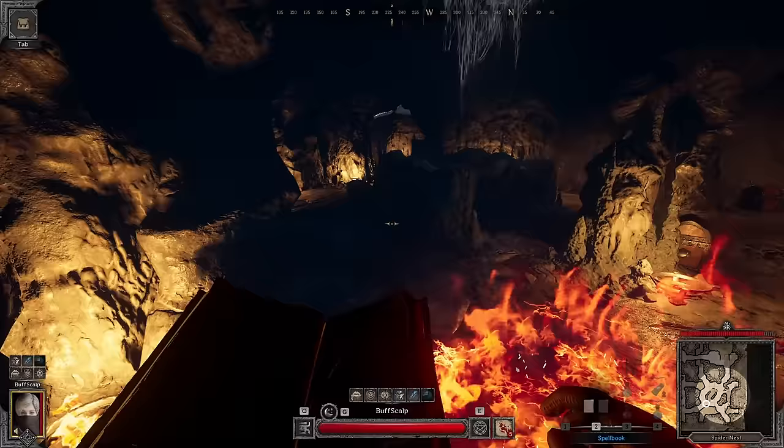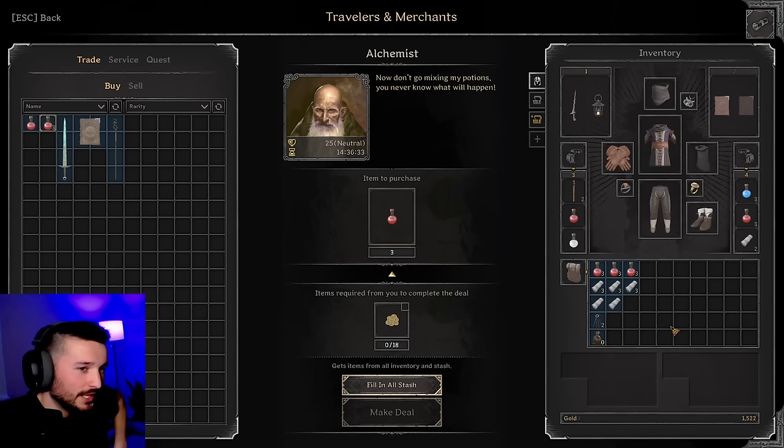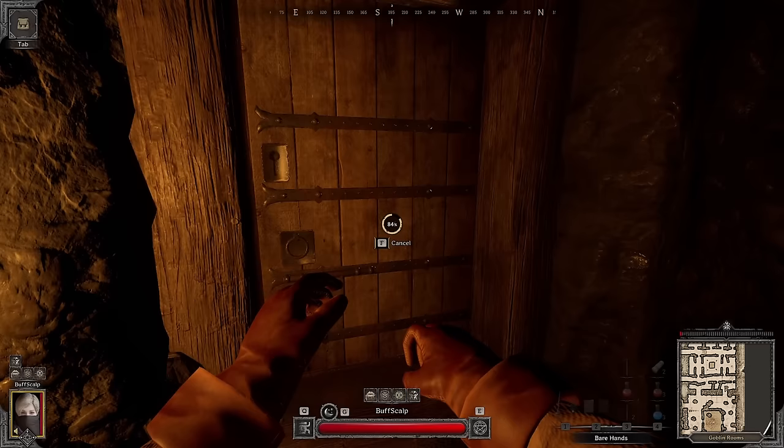Get me out of here. So maybe that's how I can fight Clerics — maybe I just find a Barb and let the Barb kill them, and then kill the Barb. Easy.